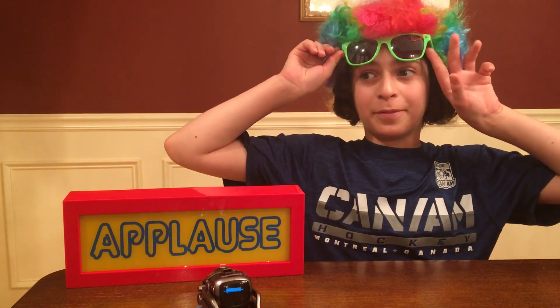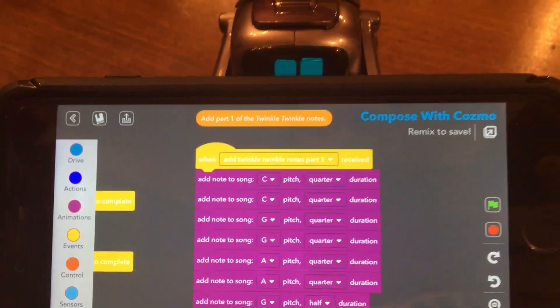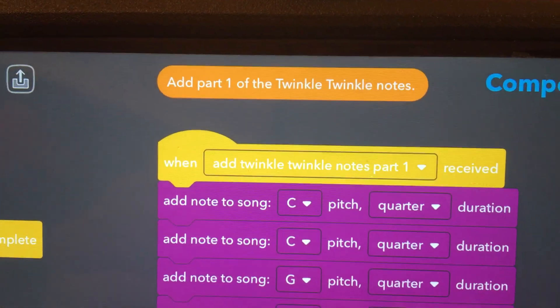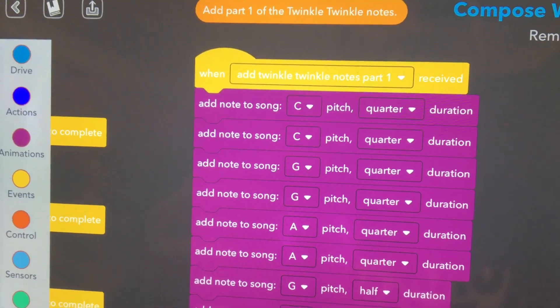I'm going to move around there and grab the camera. We'll move around and show what the code lab looks like to show you exactly the programming for this. All right, so Cosmo's acting as a phone stand right now. We found the coding for Twinkle Twinkle Little Star. And as you can see, it's got the notes: C, C, G, G, A, A, G.